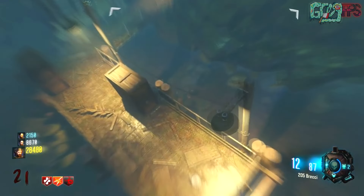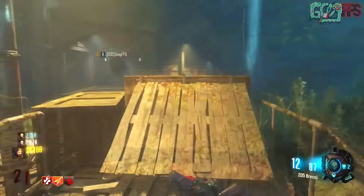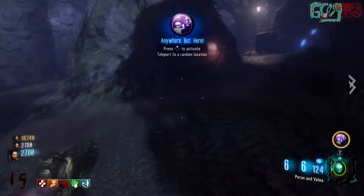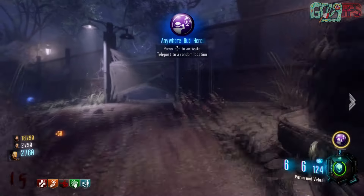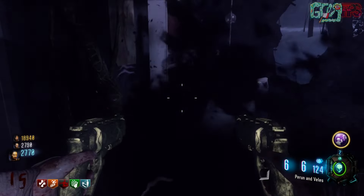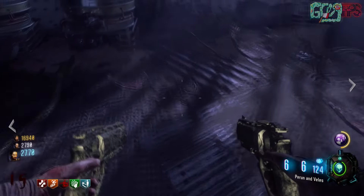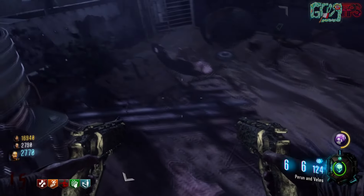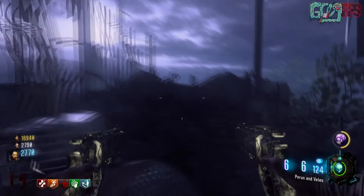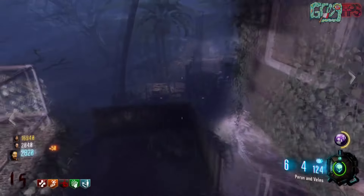If you're playing solo, press circle or R3 (if not on tactical) to drop yourself. For cog two: use the Anywhere But Here gobble gum near where you killed the spider. You'll end up in a weird room with dragon eggs and a dragon skeleton diagram. The cog piece is laying on the floor there — grab it. It's really strange and might tie into future Zombies storyline.